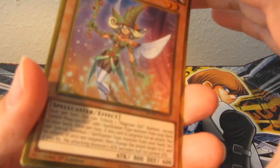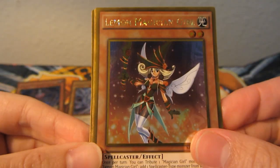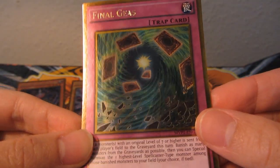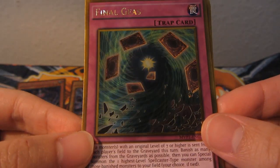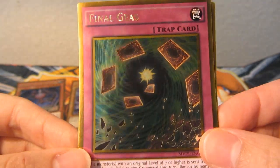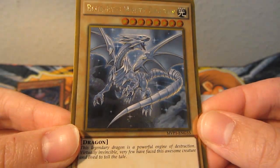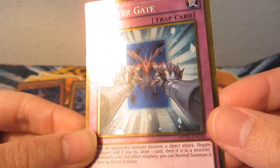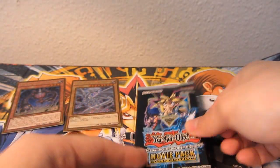And the second pack. So we have Lemon Magician Girl — huh, cool. Final Geass... or Geass? No idea how to say that one. Ooh, and a Blue-Eyes White Dragon — this is the gold rare version, so not the gold secret rare. That's cool, nice stuff. Counter Gate. And Chaos Form. Alright, and last and final pack. Maybe we can get a Dark Magician in here, that'd be really nice.